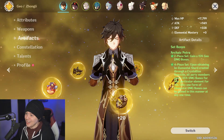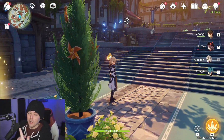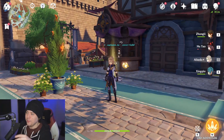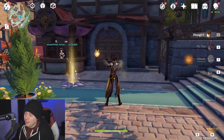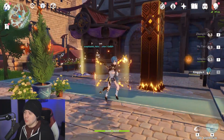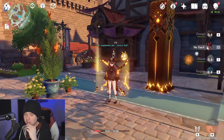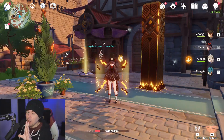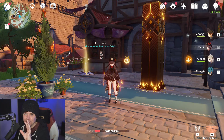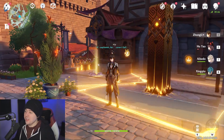Zhongli is coming, it's going to be strong. With this set, definitely running Zhongli and Albedo both with two of these sets for nearly 100% uptime on a 40% attack buff. Yes, Hu Tao doesn't have the craziest base attack, but between those two that's going to be insanely strong. Then I can swap Xingqiu to the full four-piece Noblesse Oblige for another 20% attack, giving Hu Tao roughly a free 400+ attack. The other characters in the party get those attack buffs as well.